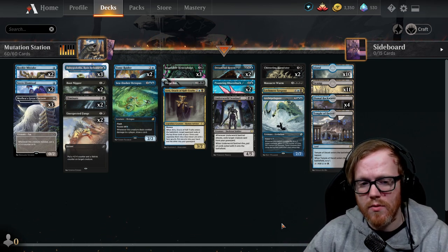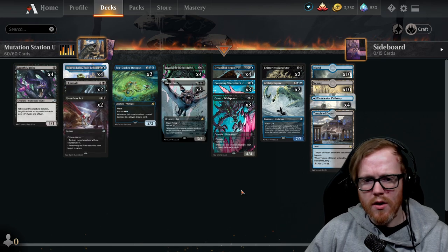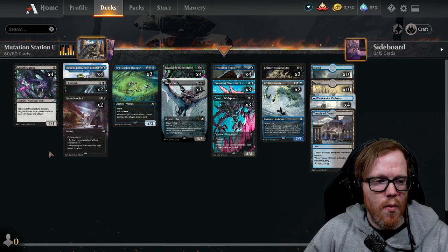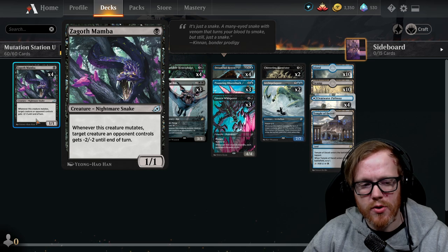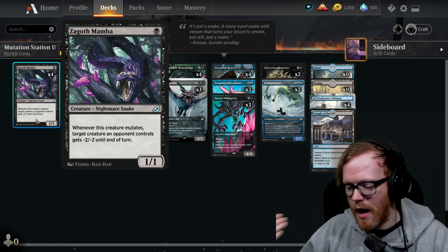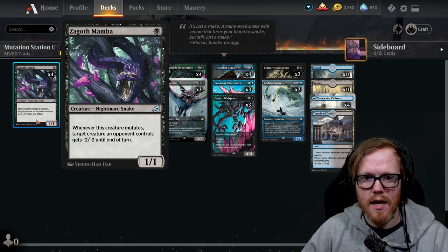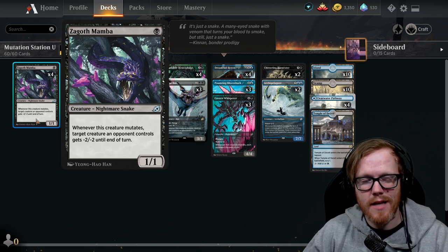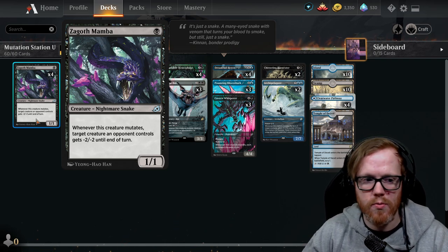Moving on to the upgraded version of the deck — it didn't change too much overall. What we did to add more consistency was include Zagoth Mamba, a one-mana 1/1 that gives target creature an opponent controls minus-two/minus-two whenever this creature mutates. I like this because in the current format there are many creatures with indestructible, especially in mono-white, and giving something minus-two/minus-two counteracts that — if a creature's toughness drops below zero, it dies even with indestructible. A one-mana card that can trigger multiple times per turn is pretty solid.